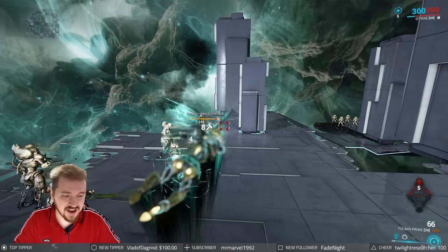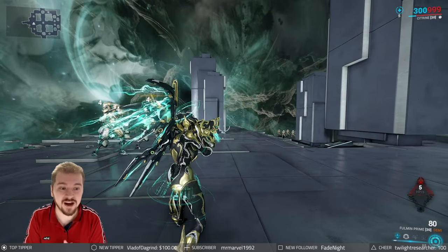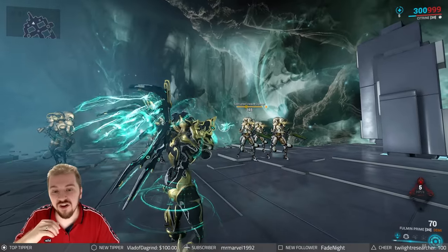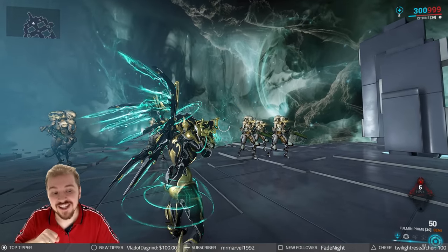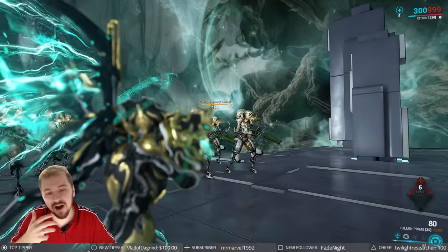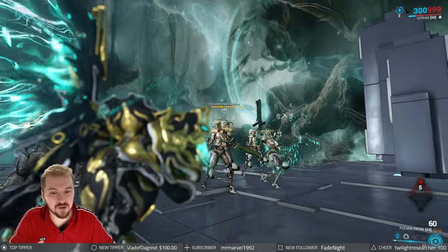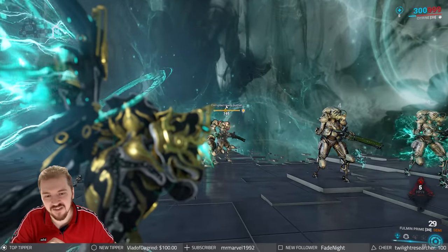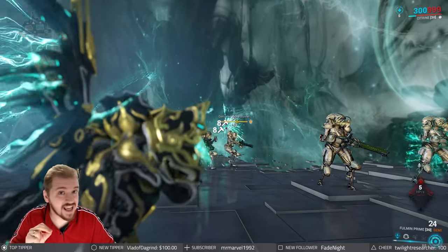That's the primary fire mode, and it's fantastic. The weapon reloads by itself — this is one of those self-recharging weapons. After 0.5 seconds, the weapon will start recharging its 80-round magazine capacity. While it may say 80, when you're using it in primary fire mode with that fat projectile, you are consuming 10 ammo per shot.